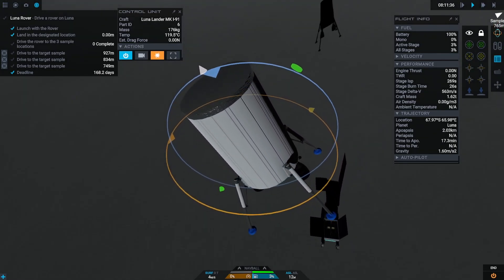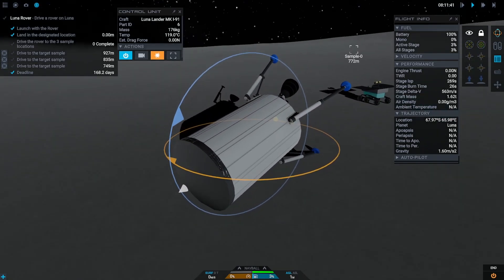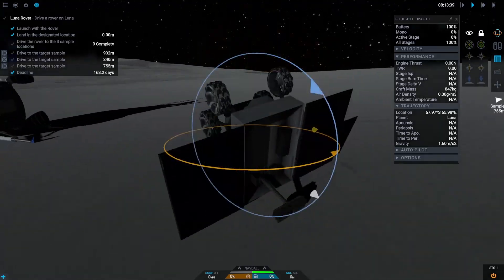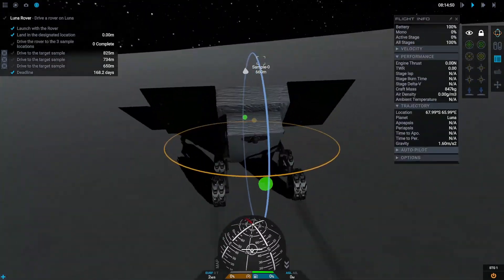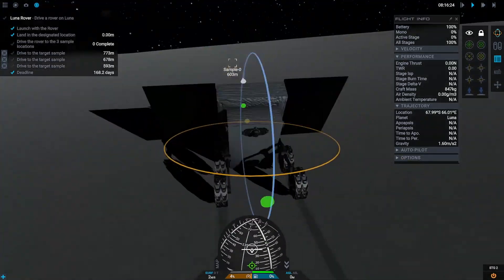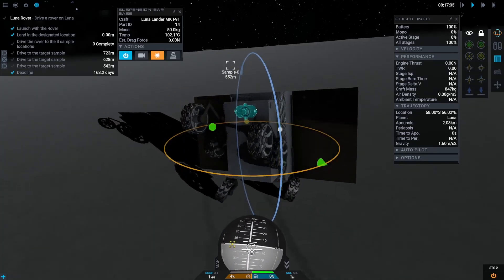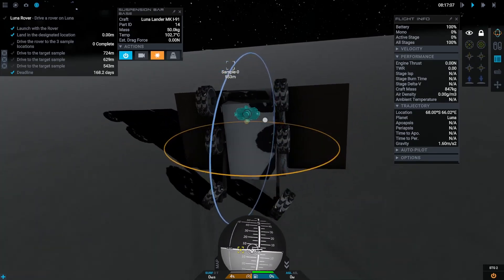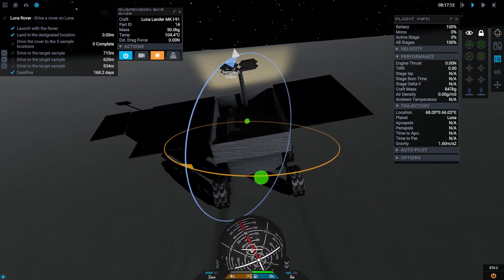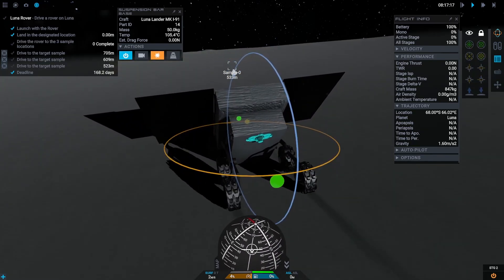Okay, that worked. Now let's switch controls to the rover and drive to the three locations. Holy moly, how is that rover control supposed to work? I have no idea. I'm pretty sure there's something wrong with it. But hey, it moves — we can steer somehow. Let's get to those three locations.